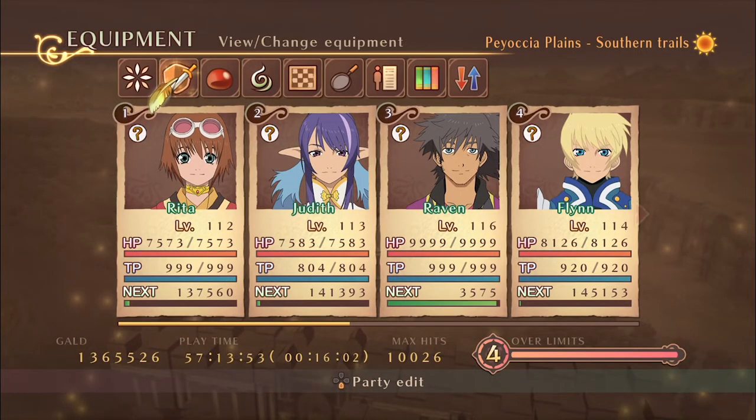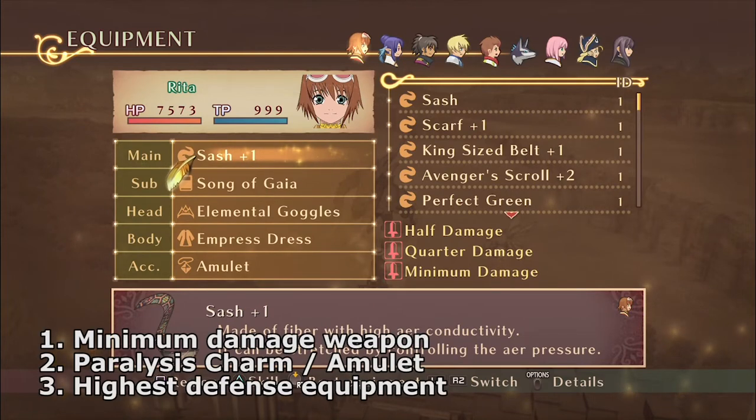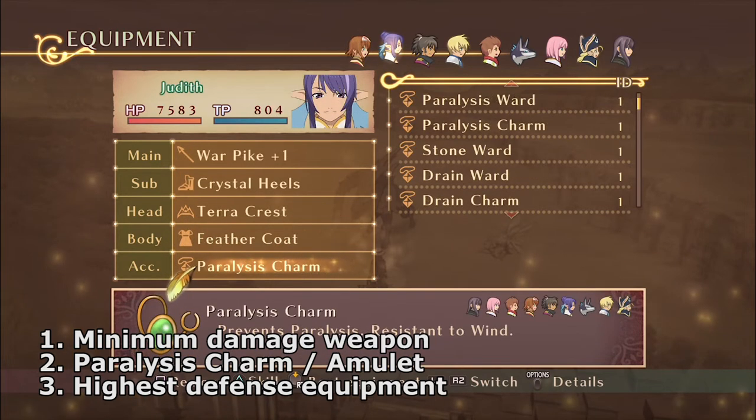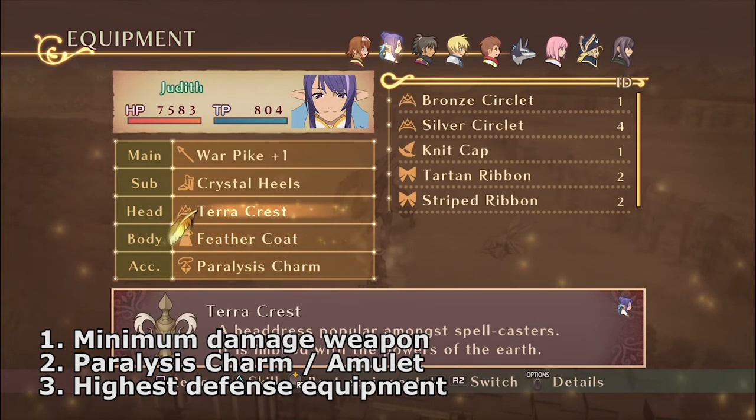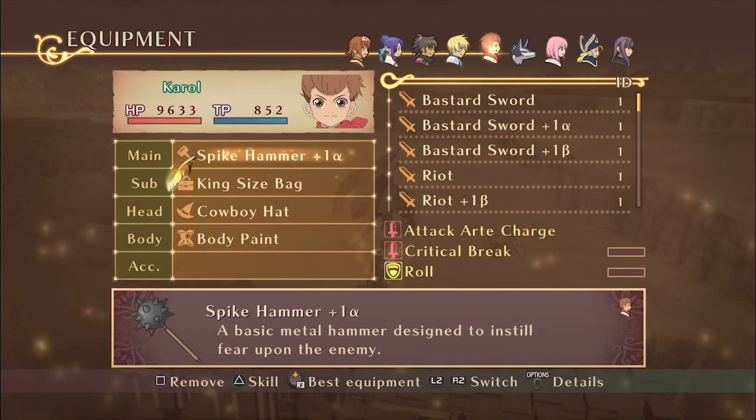You'll need at least four party members who will be the characters you use to do the farming. For equipment you'll need the minimum damage weapon, a paralysis charm or an amulet, the highest defense other equipment, and for every other character just have weapons which need skills unlocked.